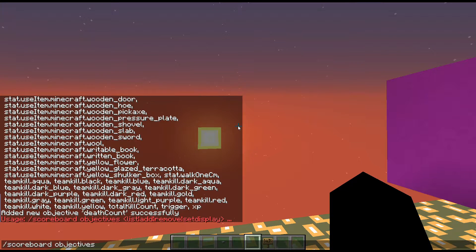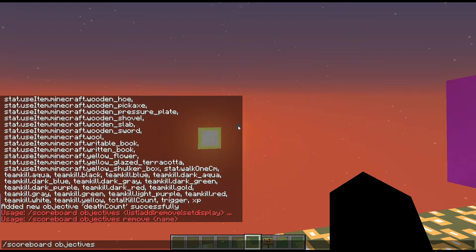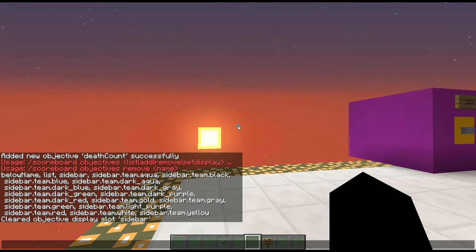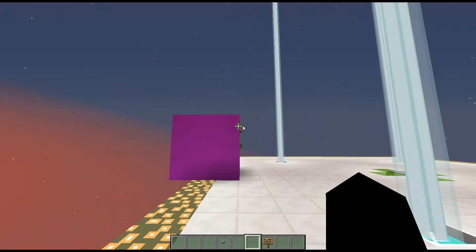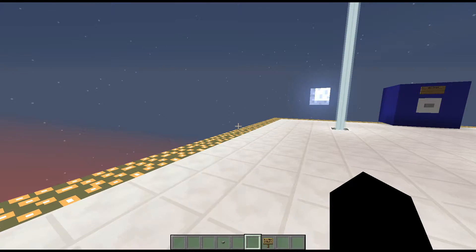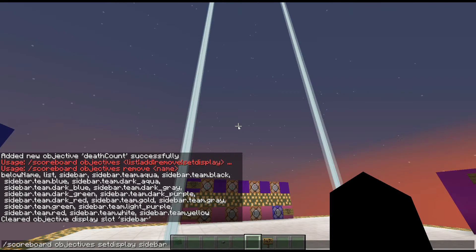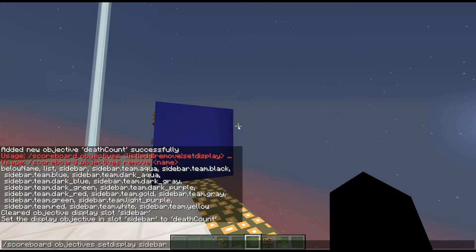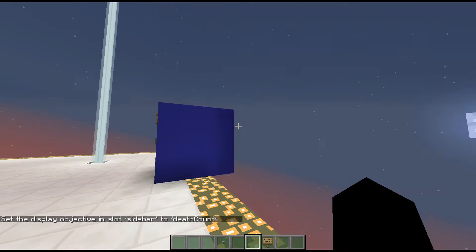Now if I do scoreboard objectives, I can use remove to get rid of that same objective, or I could do set display. Set display will allow me to show it on the sidebar — scoreboard objectives set display sidebar. You can also do sidebar.team.red, for example, so it'll show up specifically for anybody on a team with that color. You could also do list or below name, so walking up to somebody on a server, you'd see their death count under their name.